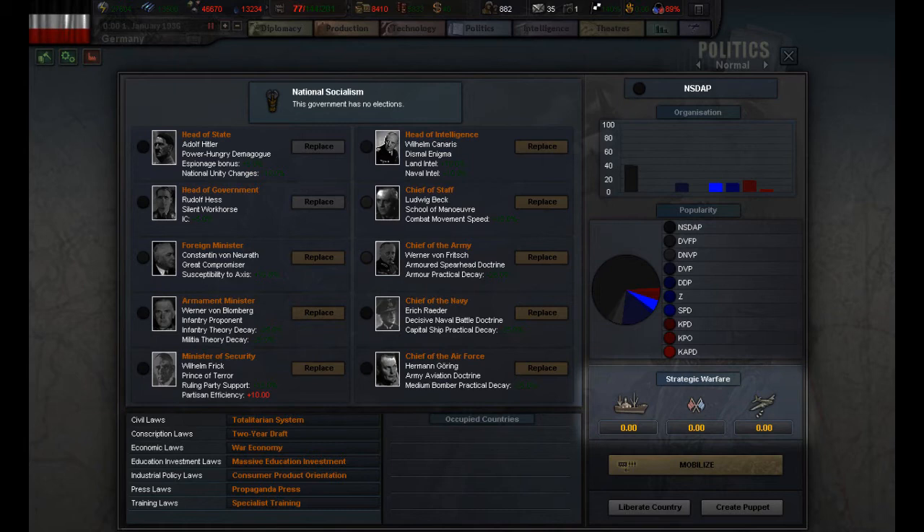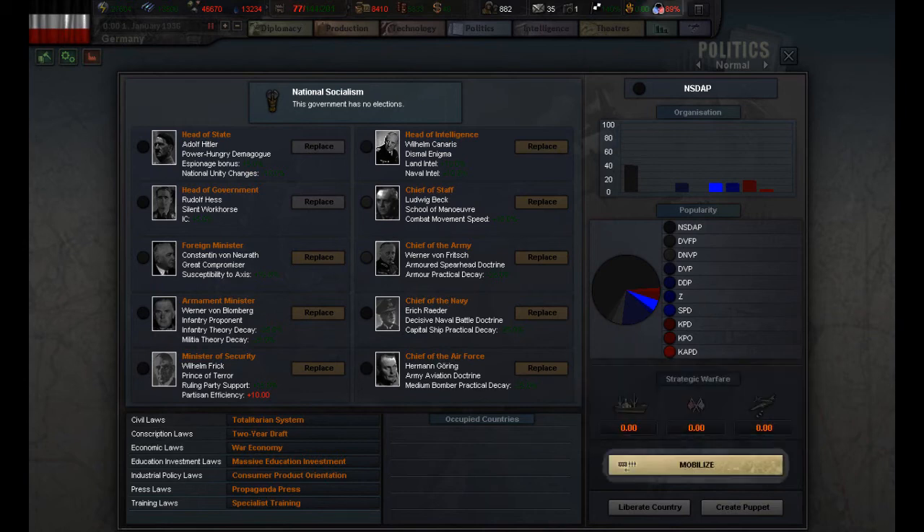Strategic warfare shows modifiers to our national unity. Here we can see how many convoys have been sunk by submarines, how many battles have been fought on our native soil, and how many times our cities have been bombed. Mobilize means turning our reserve divisions into full strength. This will take some time and require a lot of manpower, so only use it when you are sure that you are going to war. You will automatically mobilize if your country is at war.